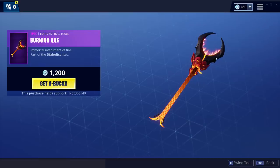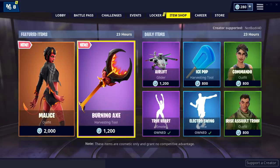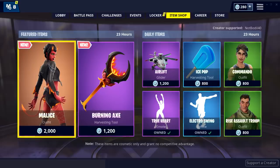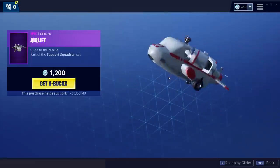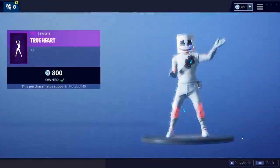This is kind of nice, I kind of like that — the animation is kind of sick. So these are the two main items on the new item shop: it's the Malice outfit and the Burning Axe. And then we have the Airlift, which is basically a glider. Kind of like it. Through Heart emote — classic.